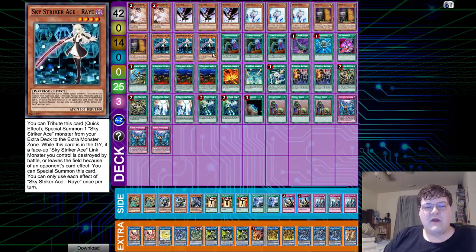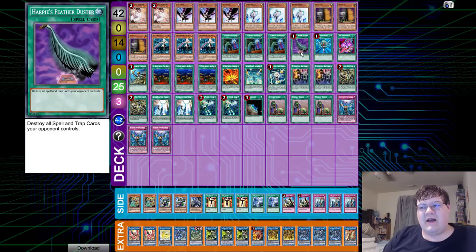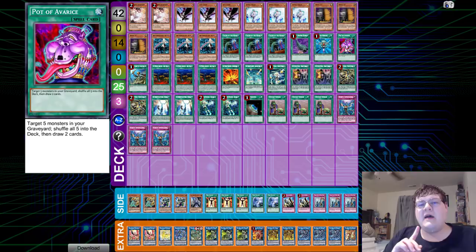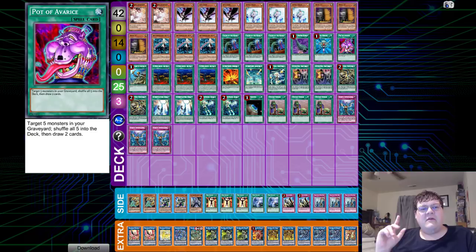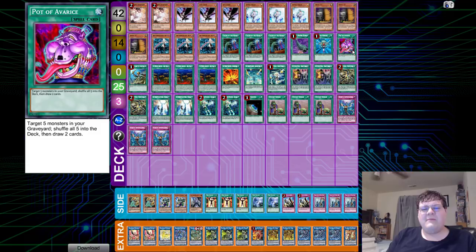They also have triple copies of Sky Striker Ace Ray. Spells: we have triple copies of Called by the Grave — not letting your opponent resolve their Maxx C is really good. We do have one copy of Harpie's Feather Duster. Getting a free negate out of Salamangreat is really good, and getting the ability to clear off massive backrow against Sub-Terra is really good. We do have one copy of Monster Reborn.